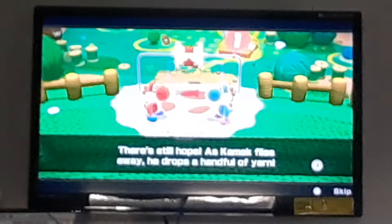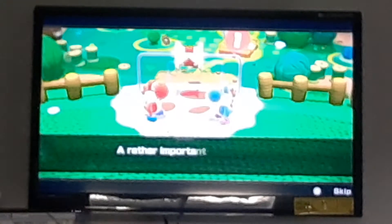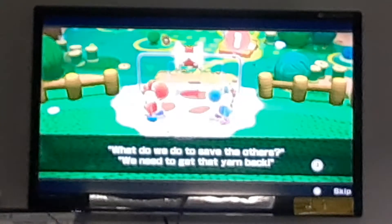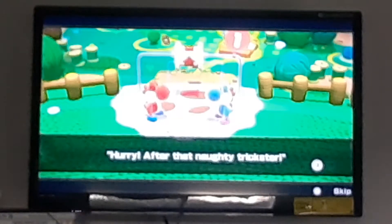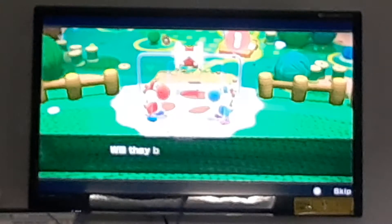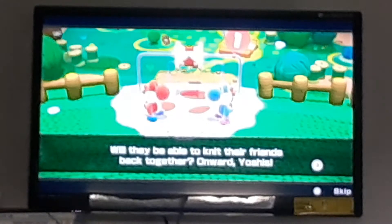Basically Kamek is just dropping stuff. There's still hope - as Kamek flies away he drops a handful of yarn. Rather than just leaving Yoshi helpless - what do we do to save the others? We need to get the love back. 'Hurry! After that naughty trickster!' And so the grand adventure begins. I don't know how I did a perfect Yoshi voice when you guys saw the Galaxy 2 opening - I couldn't do a Yoshi voice.